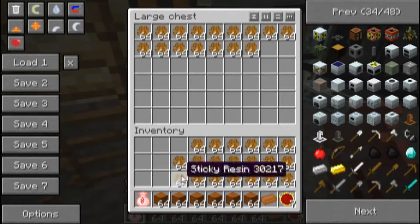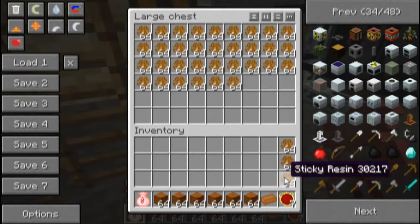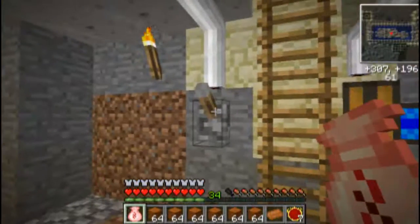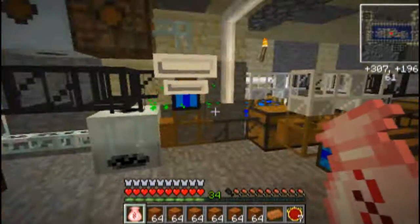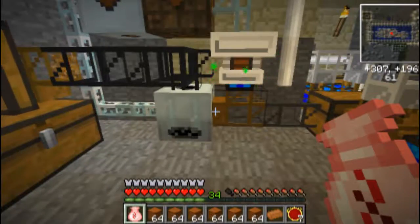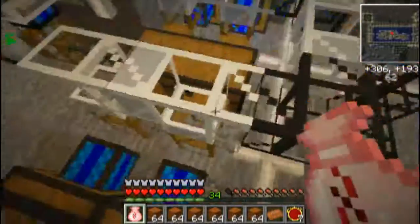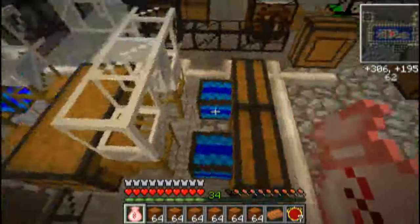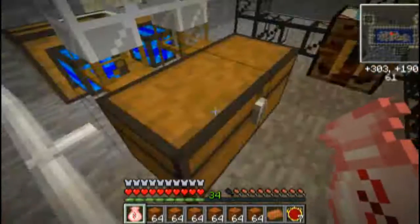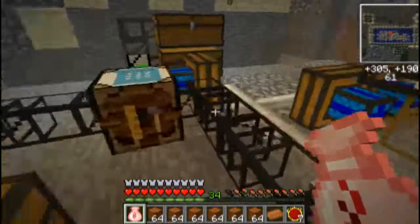It will all eventually come out and get pushed through the extractor, and that is what we want. So that's all done. I can turn this side on. I actually want to build up a buffer of rubber, because I have four redstone engines hooked up to this chest pulling rubber out, and two redstone engines pulling out of this chest which is full of copper.